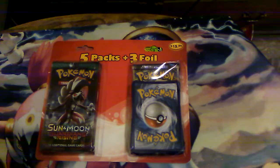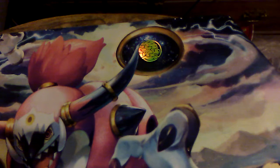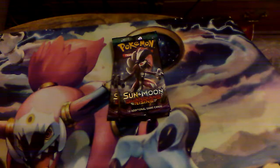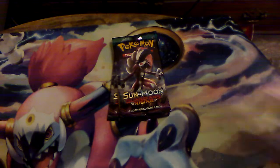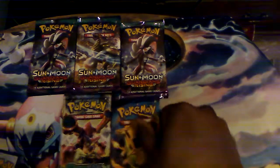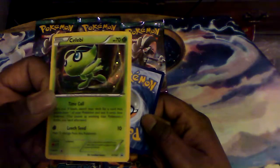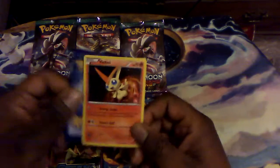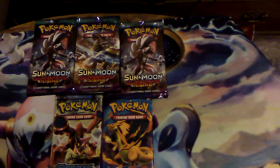We have another one of these five-pack, three-foil pack boxes - three packs of Guardians Rising and two packs of something else. They had Sun/Moon Base too but I didn't grab that one. The three foils are going to be a Celebi promo from one of the mythical collection boxes, a Tapu Cocoa promo, and a shiny Tapu Koko - all duplicates. Yay.